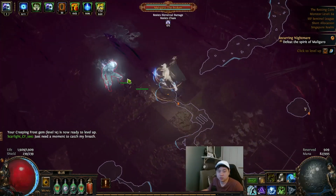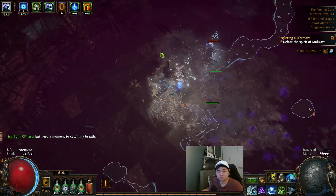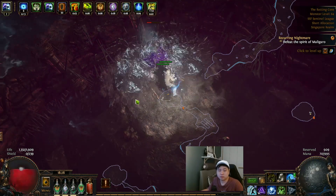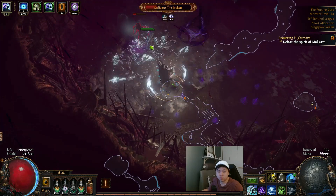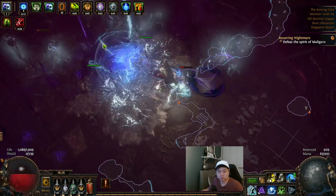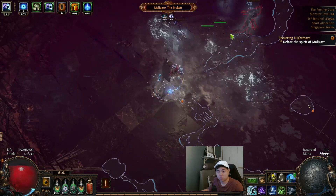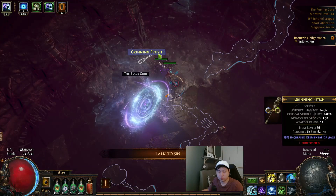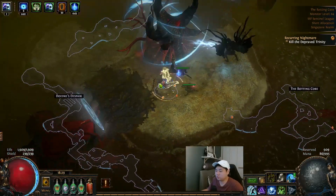Let's go — try and do this under 40 minutes. I'm going to face-tank him a bit. He's going to go invulnerable — wait, yes he is. Kill him. Then talk to Sin, submit, and fight the final boss. That's it.